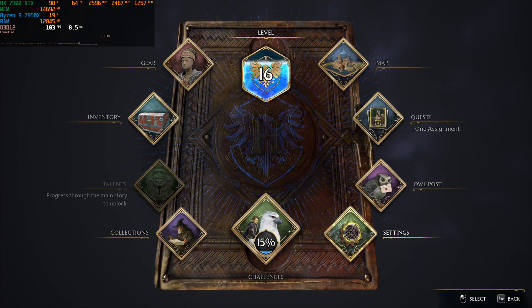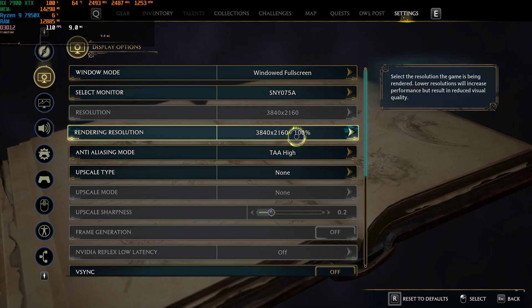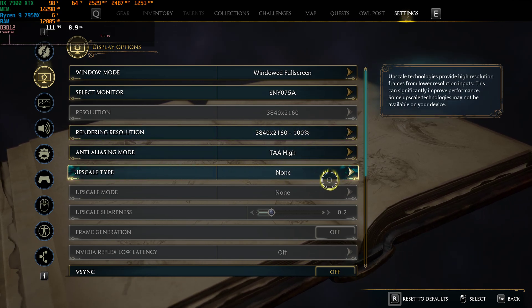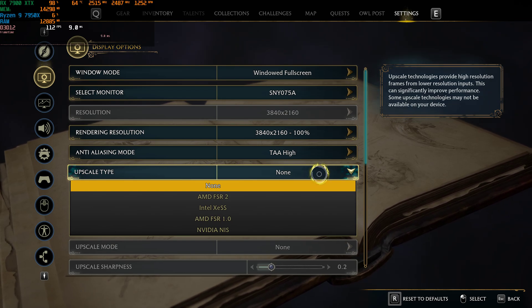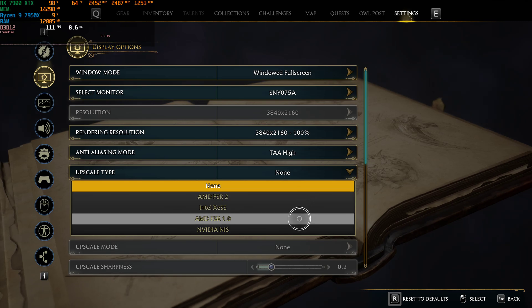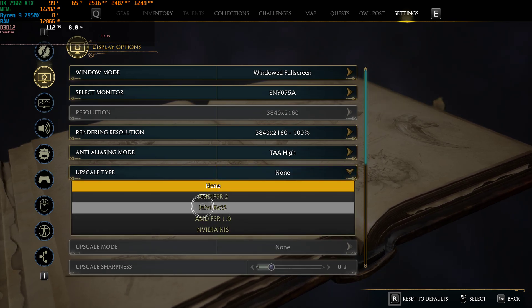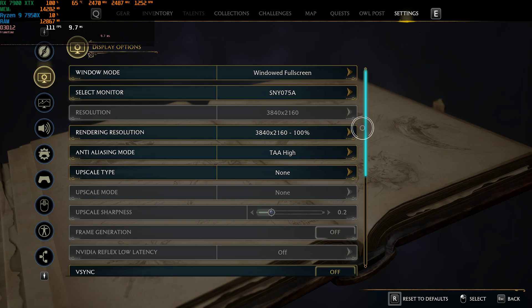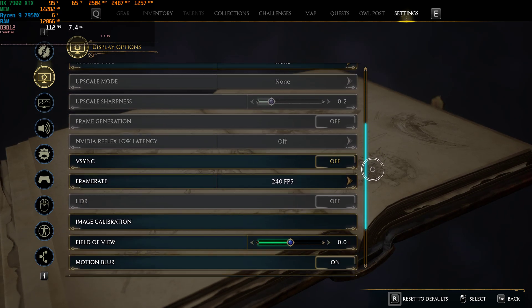Let's take a look at the settings. Right now we're running this at 4K native with no upscaler. This game does have a good amount of upscalers — you can run FSR 2, Intel XESS, FSR 1, and NVIDIA NIS. If you have an NVIDIA graphics card, there will be an additional NVIDIA DLSS option, which was shown in my RTX 3080 Ti video.